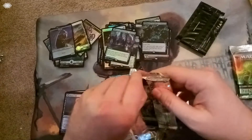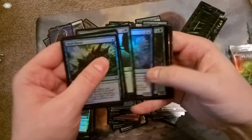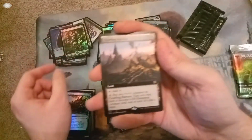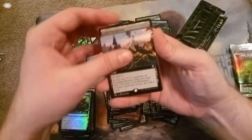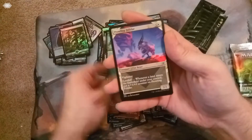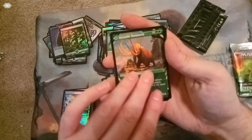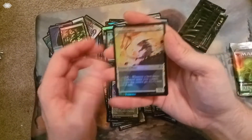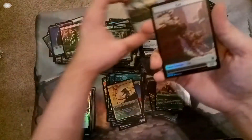Only a couple packs more — come on, second expedition! Commons, hit the land. Land is a Forest. Got Crawling Barrens. Foil Verazol, Split Current, Squid, Valakut. Rare is Kazuul's Mammoth, which is also a flip card — Kazuul's Valley on the back. You got a Kenyan Draboa, a nice little foil showcase. And a Crawling Barrens again — this one extended and full art and shiny. And a little cat.